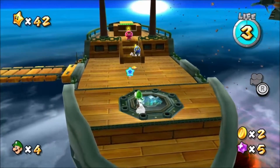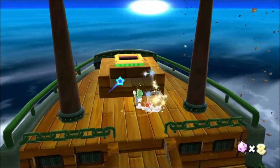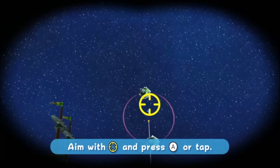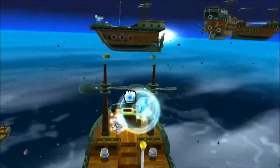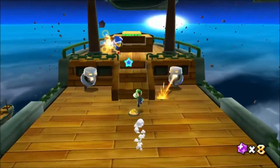Bowser Jr. may not get up close and personal physically, but his mental prowess is trying to defeat us all the way across. This is not a very long mission, to be fair. He's got to aim nicely — I'm hoping to get that Pole Star. You can die there if you don't position yourself correctly, bear that in mind. There are some sentry drones here.